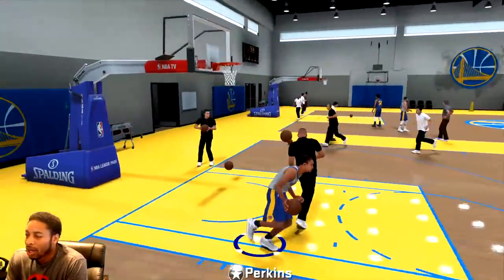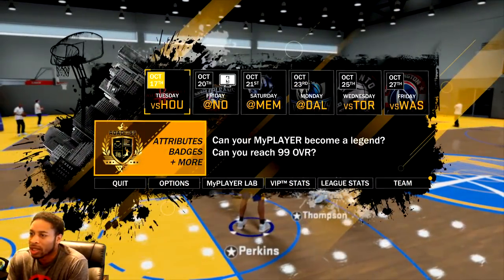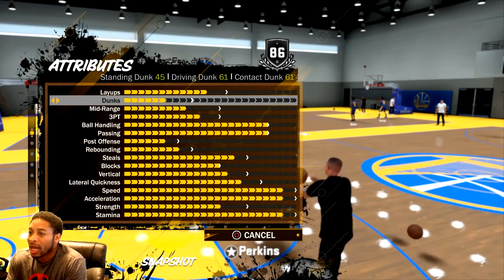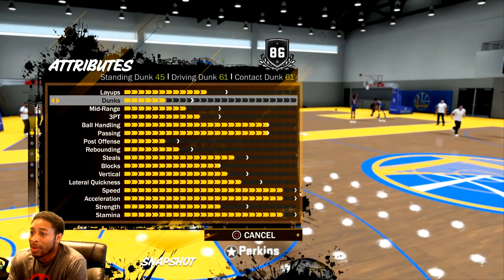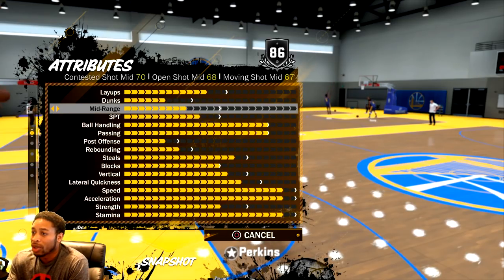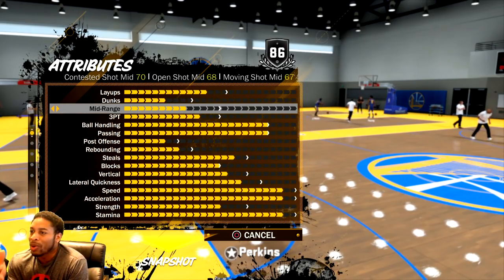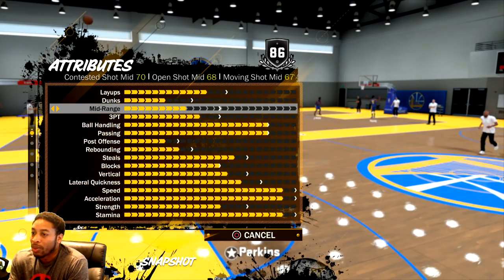I can't really hit mid-ranges, especially in the park, but threes are pretty much a breeze. I'm going to show you why the three ball is a breeze. Let's go to the nav. Standing layup and driving layup: 77, that'll go up to like 80. 45 standing dunk, but I got a 61 driving dunk — that's all I need. If I get that maxed out, I think that maxes out to like 65 or 70. My contested shot mid — I made him with max arm lift, so I'll have to work my way up to the contested shot mid being over 70.